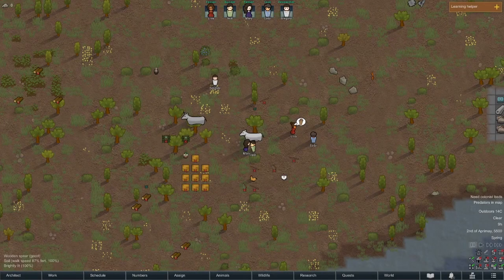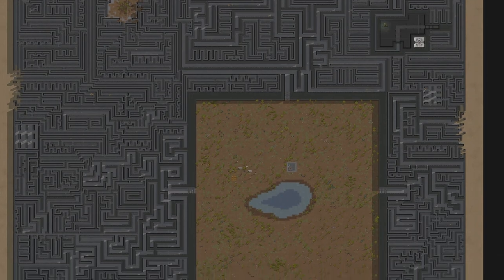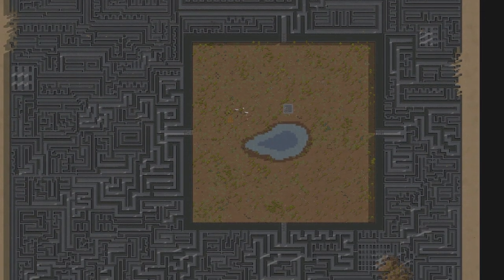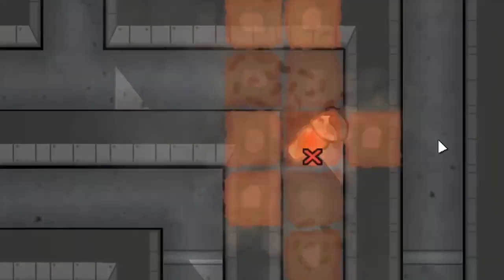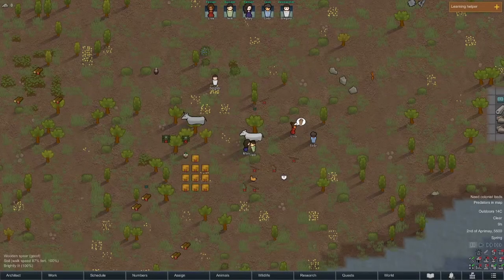Welcome to RimWorld the Maze Runner. This hand-built maze is over 75,000 tiles in size and is filled to the brim with monsters, traps, turrets, and other deadly things. Sending our colonists into the maze will be absolutely brutal — not only do we have all that stuff in the maze, but the tunnels themselves are dangerous. They are long and filled with lots of little side tunnels that you don't know where they lead. Some of these tunnels are so long that they'll wrap around the entire map just to lead to a dead end.